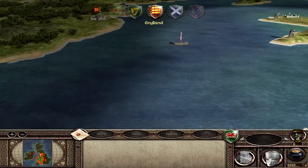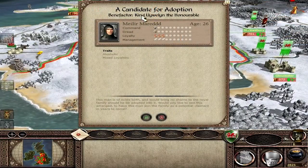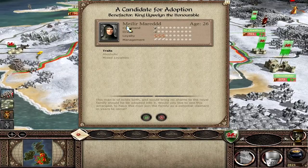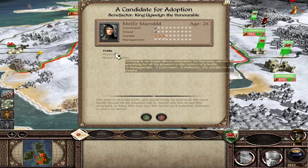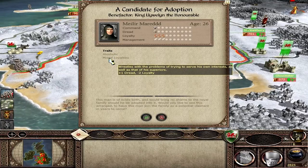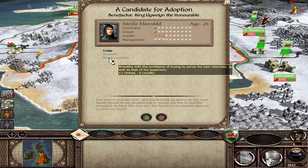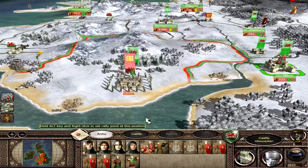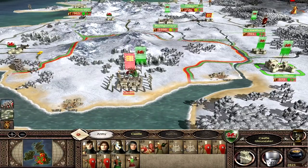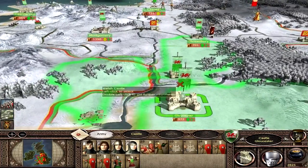A candidate for adoption has come up - benefactor, king's well in the honourable line, 26 years of age, but he's an alcoholic with mixed loyalties. That might be a problem. He's gonna be sent straight into the vanguard in that case - just gonna throw him in head first. Gloucester has got lots of men here, so this guy is actually going to lead my troops in the fold because I don't trust him otherwise.